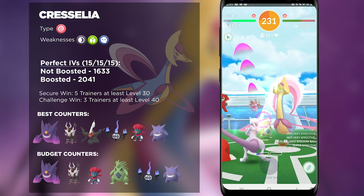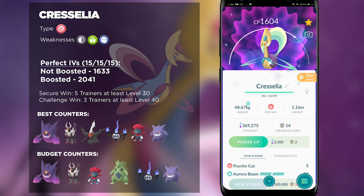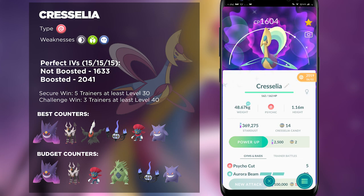First and foremost, there is Mega Gengar — an absolute staple against Psychic-types. It provides a Mega Evolution bonus that boosts all other Ghost-types in the raid, and it is the highest DPS Ghost-type currently in the game. Cresselia's Psychic-type attacks do counter Mega Gengar due to its Poison-typing, but don't let that deter you from using it given its damage output. Make sure you're dodging to keep your Mega Gengar in the battle as long as possible so you can dish out as much damage as possible.